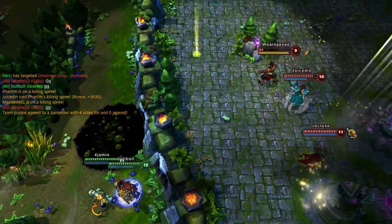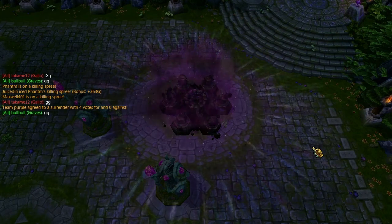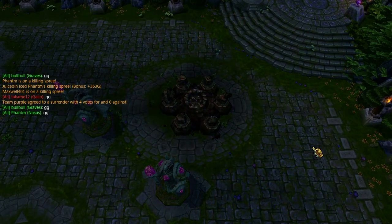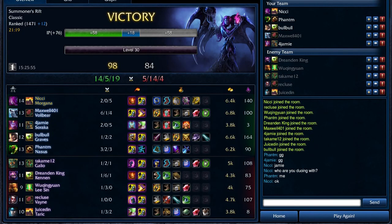That fucker jumped! 20-minute surrender — that's a good game right there. Victory! And that's how you win as Morgana — you get first blood on Kennen and then it's GG!